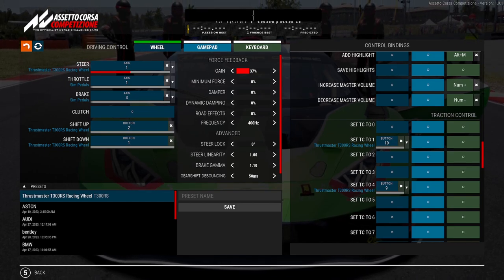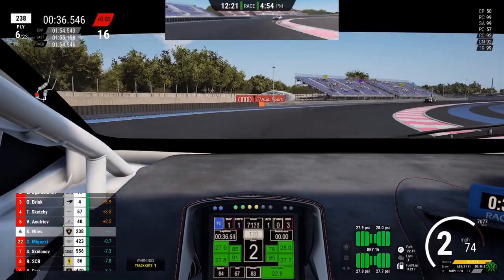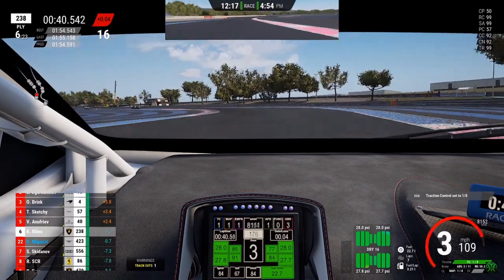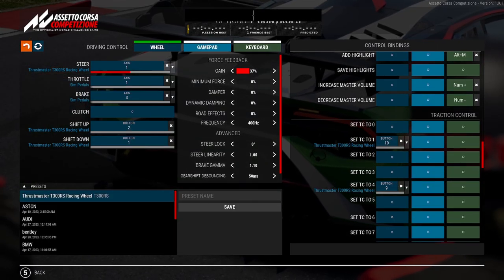At Paul Ricard, the corner before the back straight — as you turn right and go towards the left — as soon as you can straighten the car up, you really want to turn your TC off. You hit that little curb on the left-hand side before the back straight, which does engage the traction control ever so slightly, and it makes you slightly slower onto the back straight.